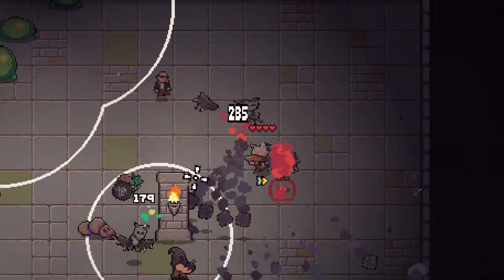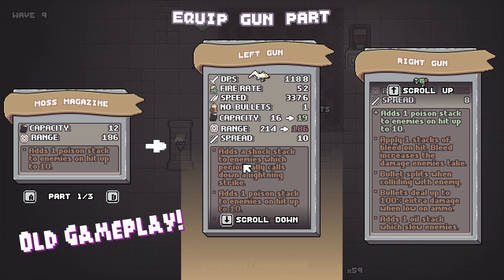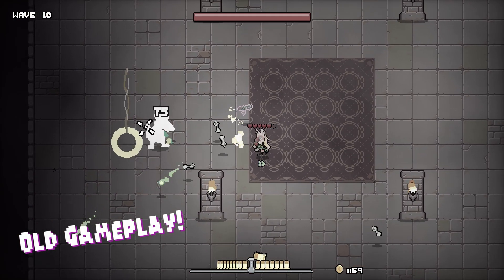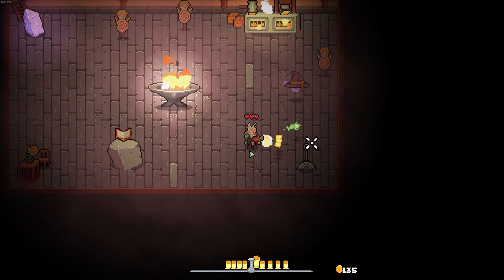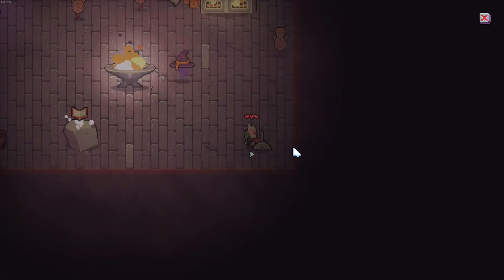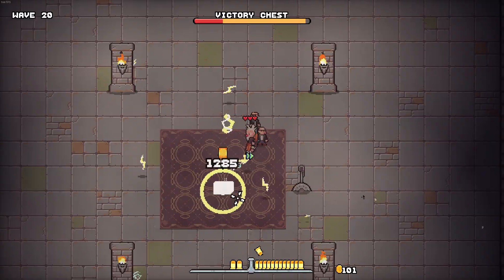When I revisited Gunforged after sitting on it for a few months during 2024, I discovered that I didn't really like the way I had structured the game loop. Previously, the loop was that you'd fight 9 waves of enemies in the dungeon, fight a boss on the 10th wave, and get immediately sent into the next arena to fight 10 more waves, and so on until beating the final arena. I decided instead to make each arena an entirely self-contained experience. Now you fight through 20 waves in a single arena, with a unique boss appearing at waves 10 and 20. Upon completing the run, you are rewarded with a victory chest, which you can smash for gold, and then you can do it all again.